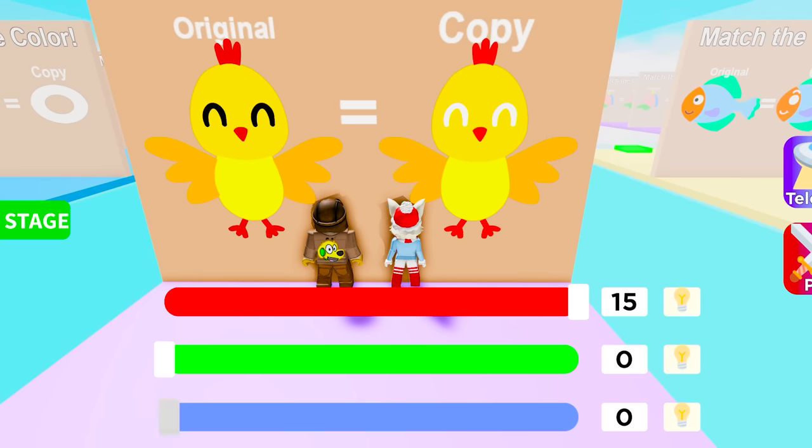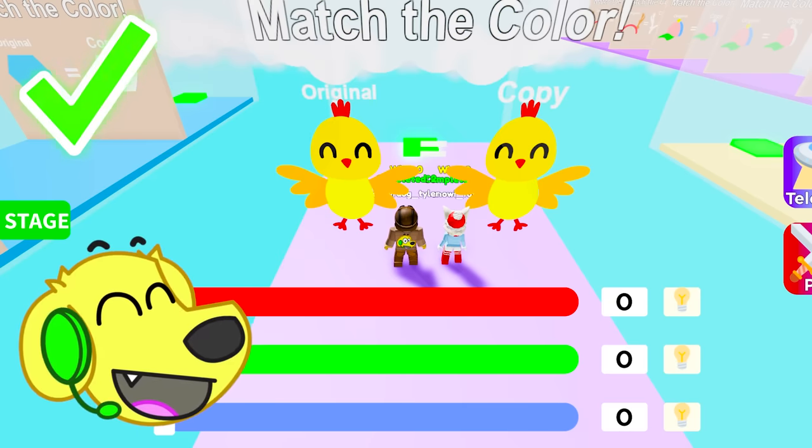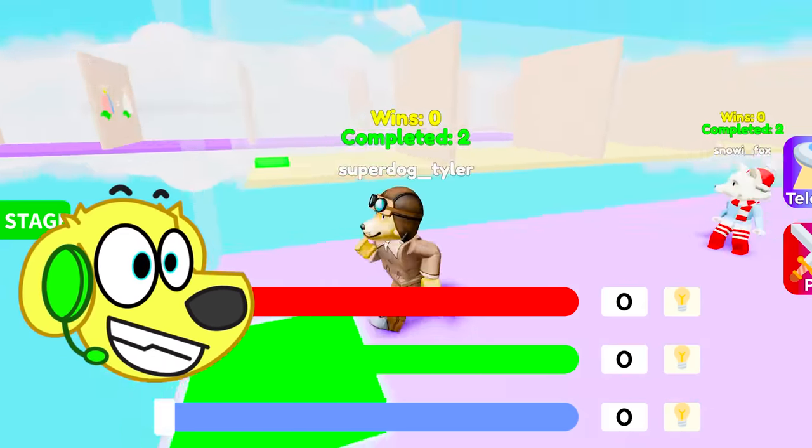Now I'll bring something up to try and make it a darker red — probably green! When I bring it up, it gets more yellowy! But if I bring up the blue, it gets more pink! Maybe I need to bring down the red just a little bit! Yes, it worked! The last part is just the eyes, and that's all black. There we go, Snowy! Zero, zero, zero!